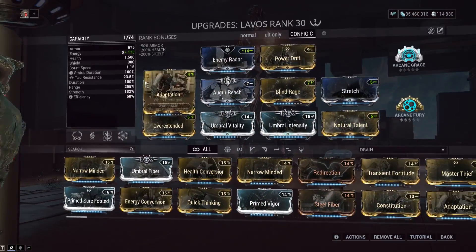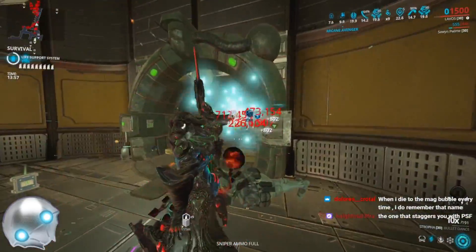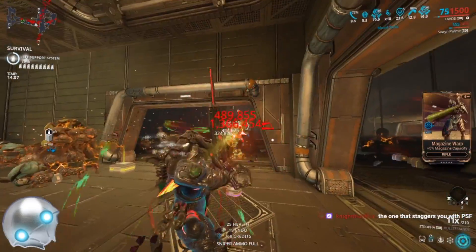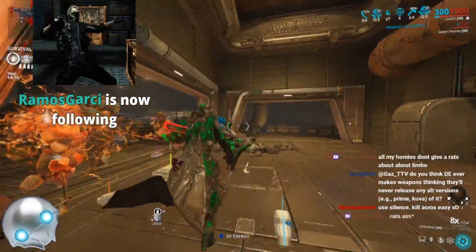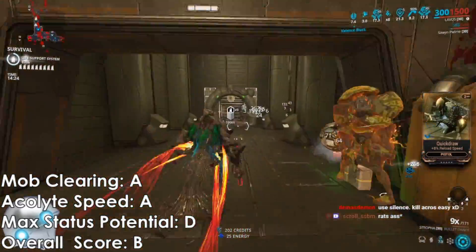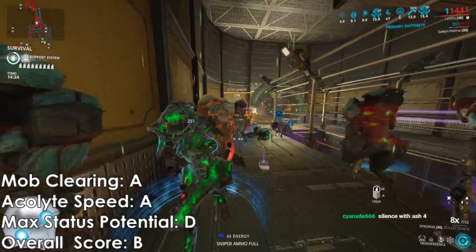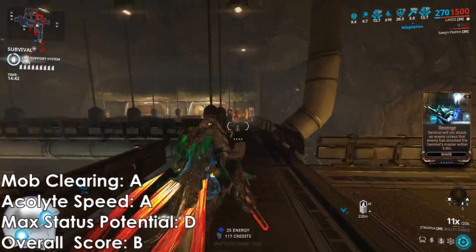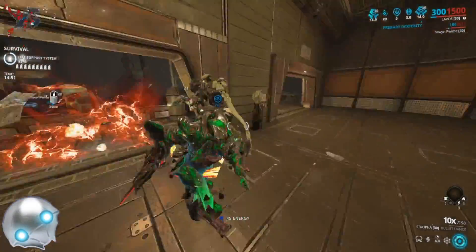Overall, I'd recommend this loadout. As far as weapon grades: S-tier for acolyte clearing, solid for mob clearing, and maybe D or F for status potential because you're not really using this for status procs — you're using it to one-shot everything. Overall score: B, above average, probably closer to an A — an excellent weapon. If you're trying to get into the Steel Path, use this on your favorite frame. Keep in mind it's not an endurance weapon since it eventually falls off due to lacking slash damage, but it's great for easy Steel Path clearing.